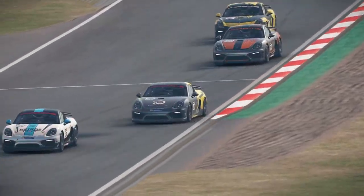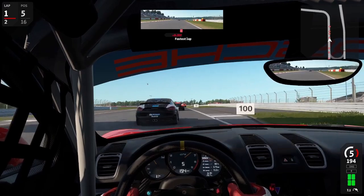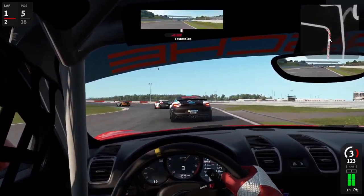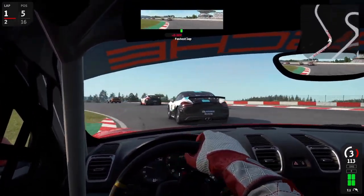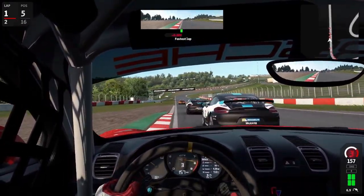Regarding the force feedback, there is now a completely new feature — or sensation rather — namely the flat spot. From now on, whenever you lock your wheels, AMS2 will check whether this lockup is flat spot worthy or not, and if this is the case, your wheel will output a slight vibration, depending on the severeness of the flat spot, whenever this part of the tire currently touches the ground.